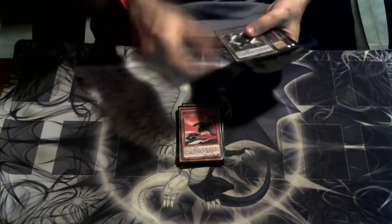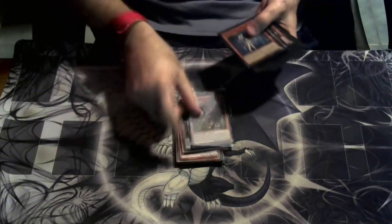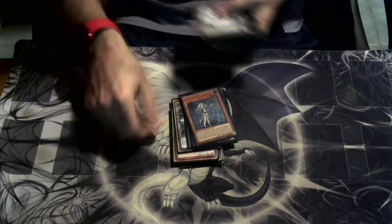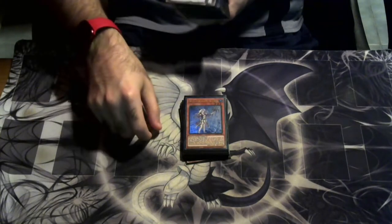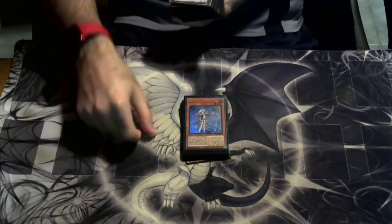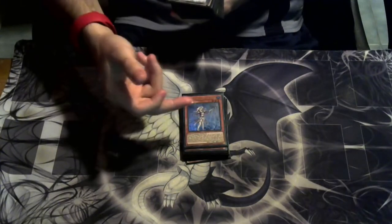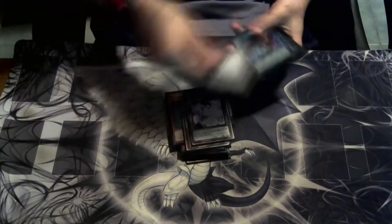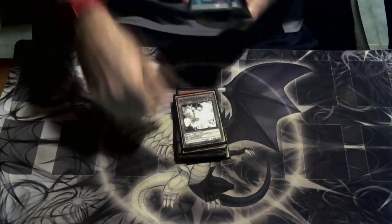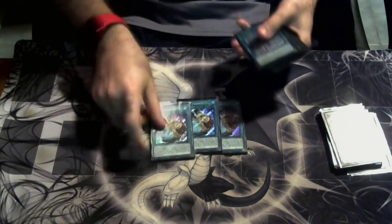We're also playing a Destiny Hero engine of Celestial and Dasher with two Fusion Destiny. We're playing one Griffin Rider and three Water Enchantress — the Brave engine is busted in this deck. I was literally just testing against my dad's Mystic Mine burn deck and we won 2-0 in a row purely because of the Brave engine. It's just too good. And we're playing three copies of Ash Blossom because it's Ash.